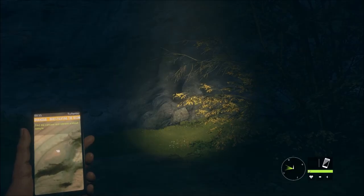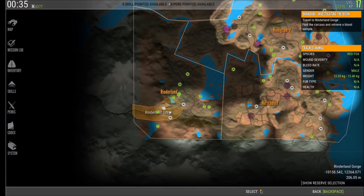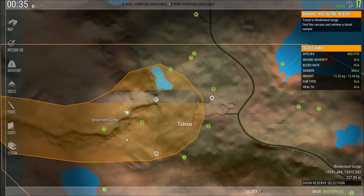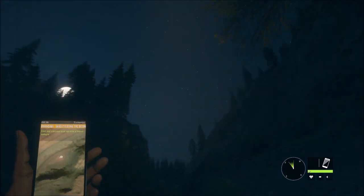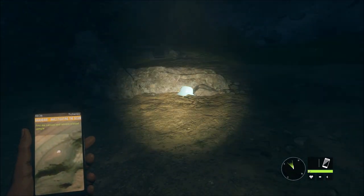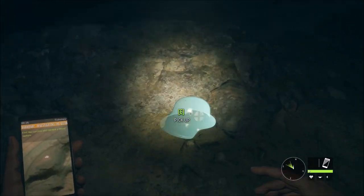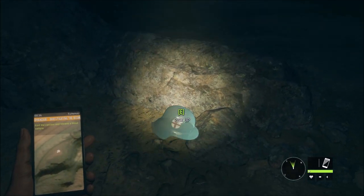Here is another collectible. We are in Hirschfelden. This is the map — all the way in the southwest, Rinderland Gorge. This is the gorge I'm in right now. It's a deep trench, and very fitting we find a First or Second World War helmet down here in the trench.